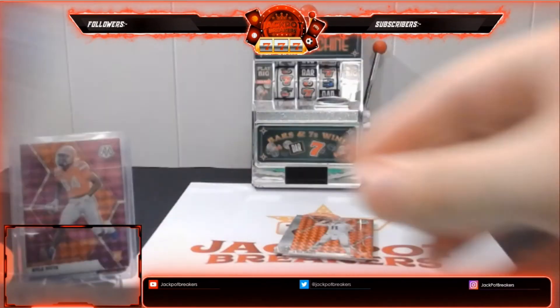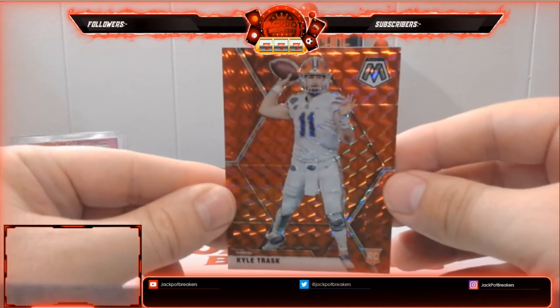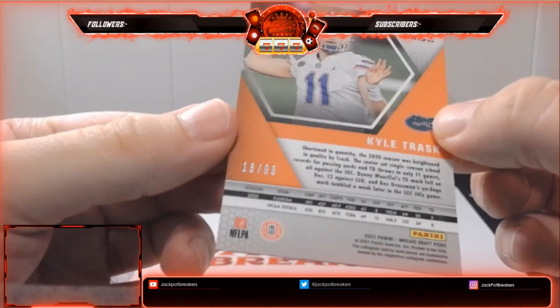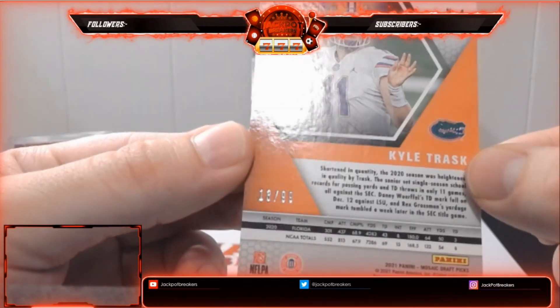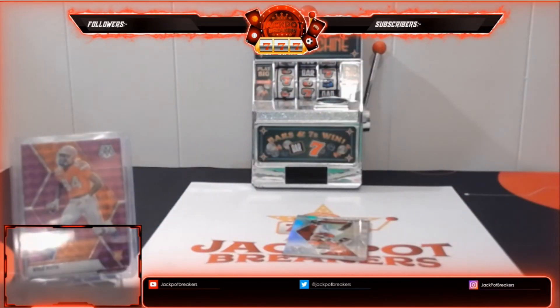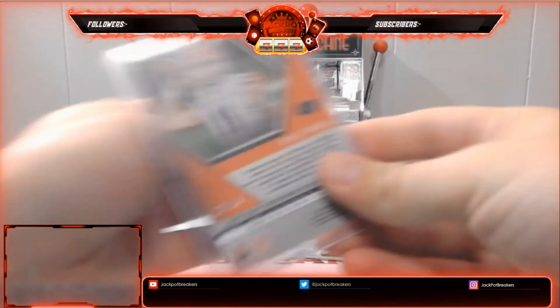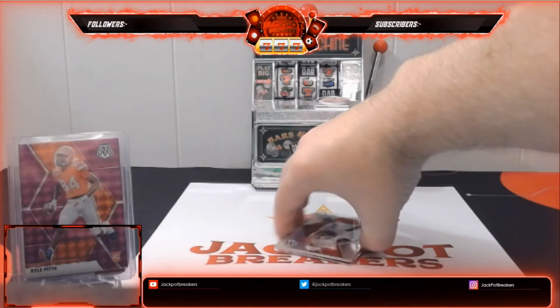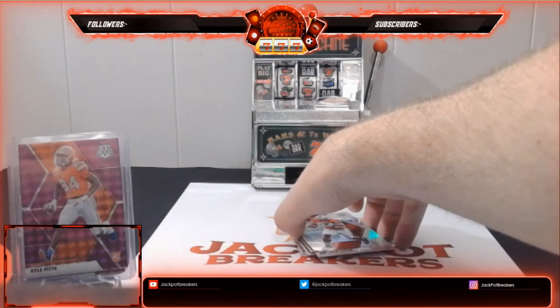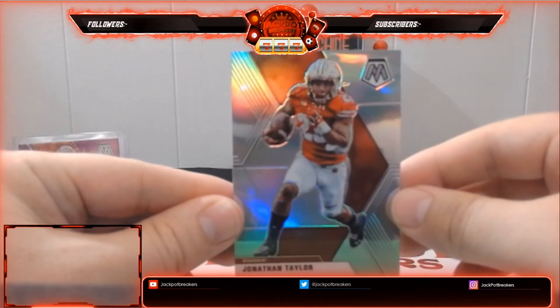Claypool Blue, 70 of 75. And we've got another Kyle Trask — this is the orange, jersey match for Florida. Orange is out of 99. This is 13 out of 99. Just two off the jersey number. Going to the Tampa Bay Buccaneers. Still got a silver here and Baker Mayfield over the auto. We've got the silver Jonathan Taylor going to the Colts — non-numbered. Nice one there.